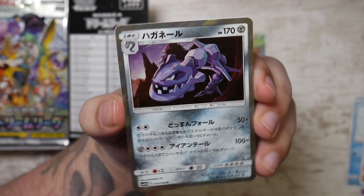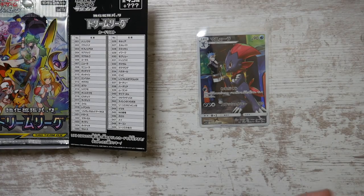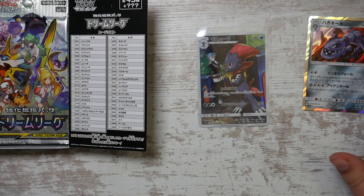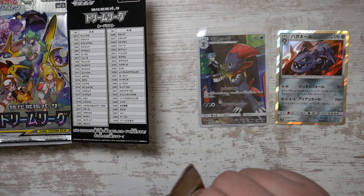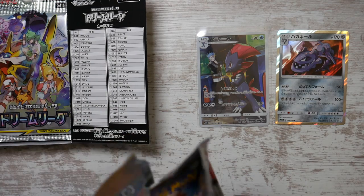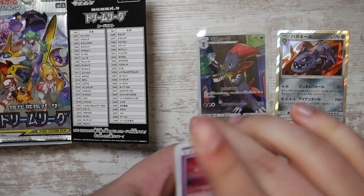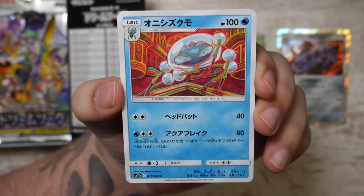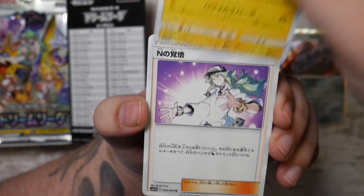We've got our first rares — Steelix, and we've got the Roxy. I should have known that name immediately because I actually have the full art version of that card as a graded variant — the full art version from Tag Team All-Stars, which is a set I might be opening for my birthday. Never opened before. Really amazing cards you can pull from there. And we've got a Raichu — nice illustration.